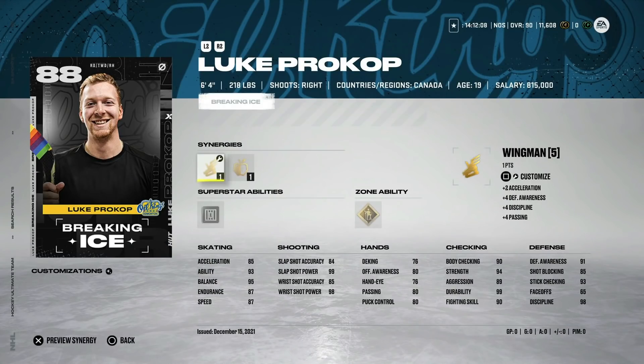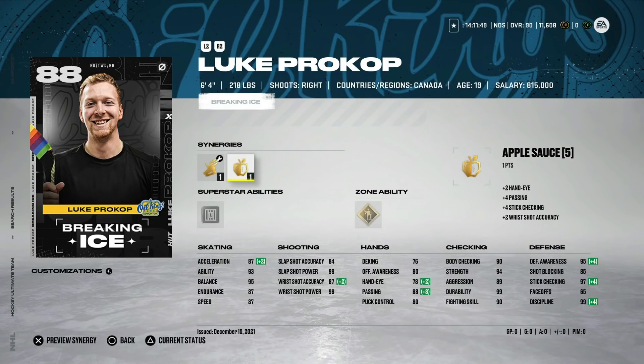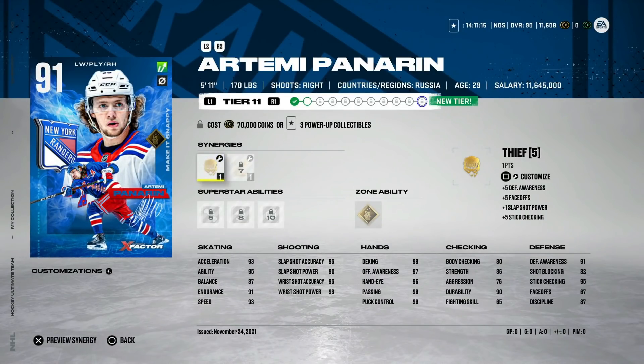We also have the 88 Luke Prokop — a free card you can grab in the store, recognizing his bravery and openness. Just an awesome story. If you haven't checked out the Breaking Ice story, go check it out — the QR code is on the front page. Nice to see EA recognizing him. His card is actually really nice too: six foot four right-handed defenseman with great size, basically the right-handed version of Victor Hedman. 87 speed, 87 acceleration, Shutdown, 99 shot power, and very good defensively.